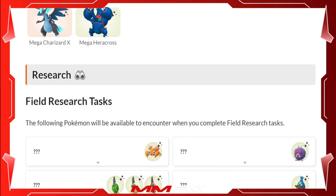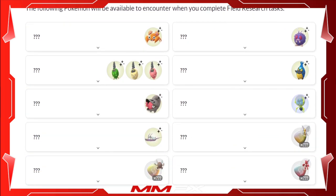For field research, we don't have the specific tasks yet, but you will be able to get encounters with Paras, Venonat, Burmy, Shelmet, Dwebble, Wimpod, and Beedrill. You can also earn Mega Energy for Pinsir and Scizor as well.